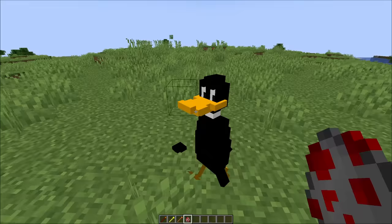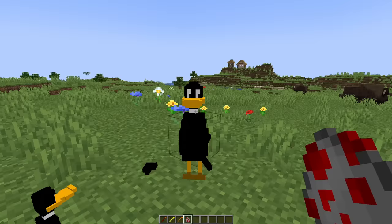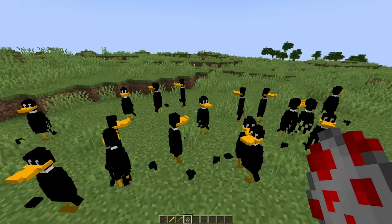Let's see him in game. Okay, his arms are completely messed up. I'm not even going to try to fix that. I don't know what's going on. Let's spawn a baby Daffy Duck. Not much better, honestly. He looks good if you ignore the arms though. Let's spawn an army of Daffy Ducks. I don't understand how their hand ended up all the way over here.